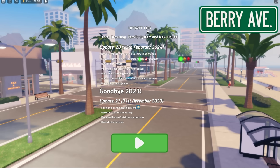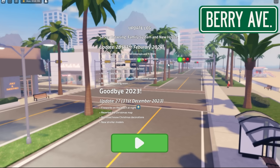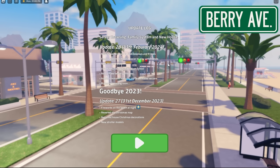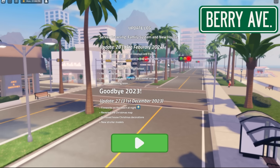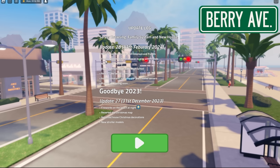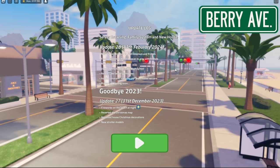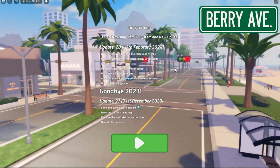In the update log it says there's a new server browser to find role plays and friends. I think that means you can add your own server and people can join it — if you want your own high school server you can promote that, which would be really cool. There's also a family system to make it easier to play with friends, where you invite people to your family and can pick them up at any point.